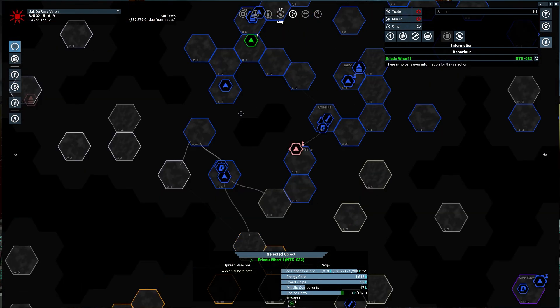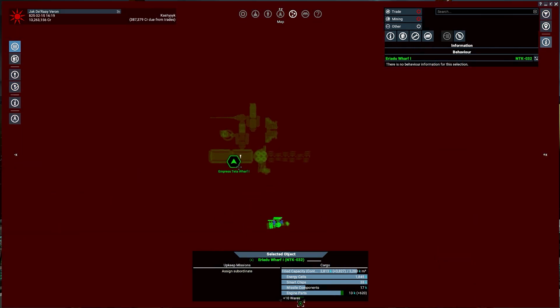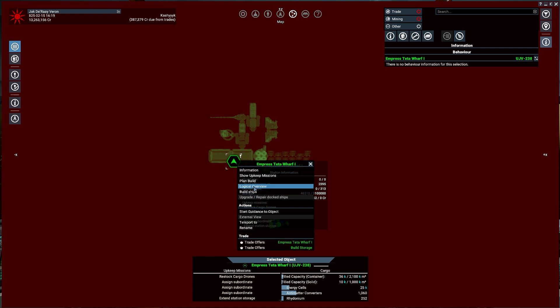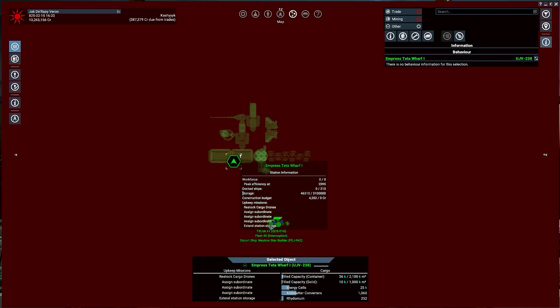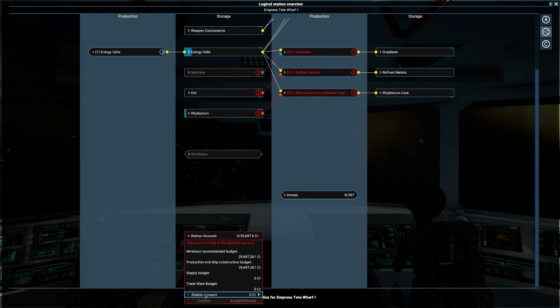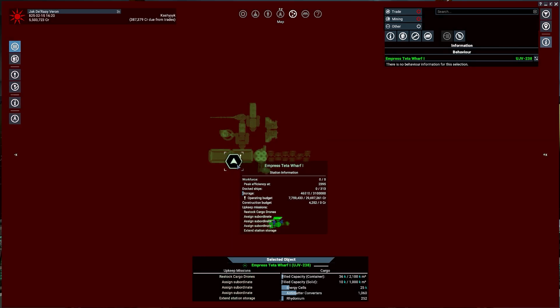There is another wharf up here I wanted to check out — not ready yet, 29 million. Since we just got 9 million, let's stick some money in here — we have 13 million at the moment. Let's stick 7 million in here so they can start buying things and actually producing things.